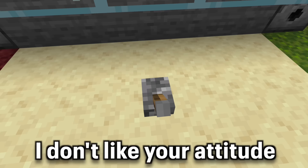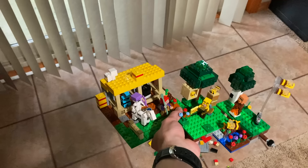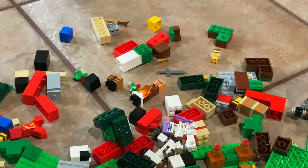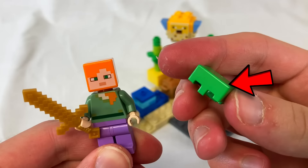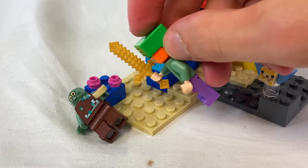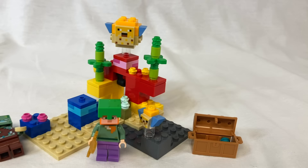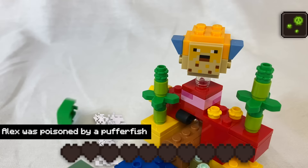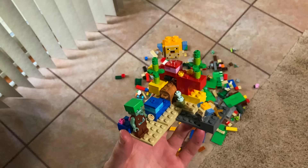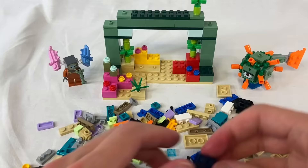Jeff destroys the bee tree set. That really stings, but now it's time to go under the sea to build this smaller set. This turtle shell allows Alex to breathe underwater where she can feed the fish, kill Squidward, and find buried treasure with — a dead fish inside. But Jeff chooses death again, so this could have been part of our world. I was hoping to combine this set with the coral reef, but I guess not anymore, Jeff!